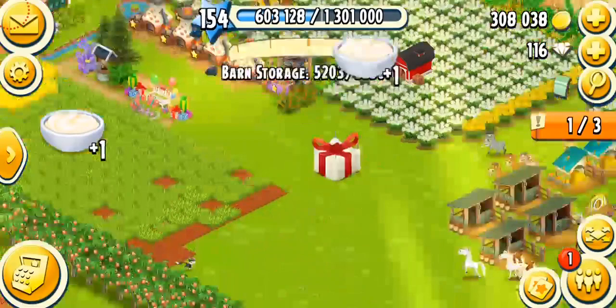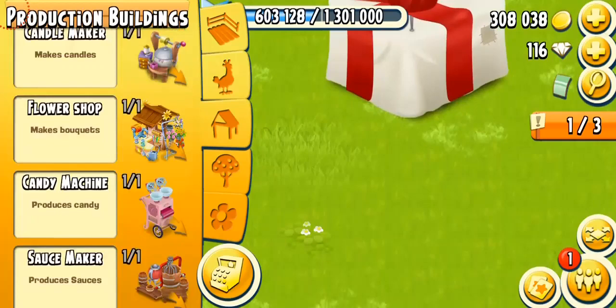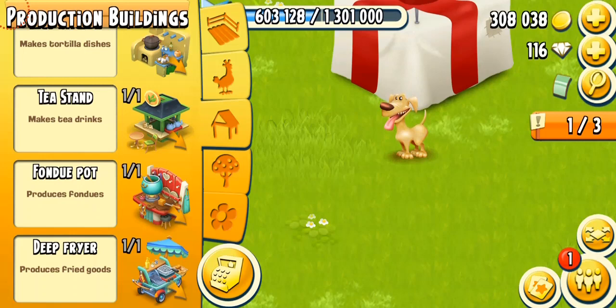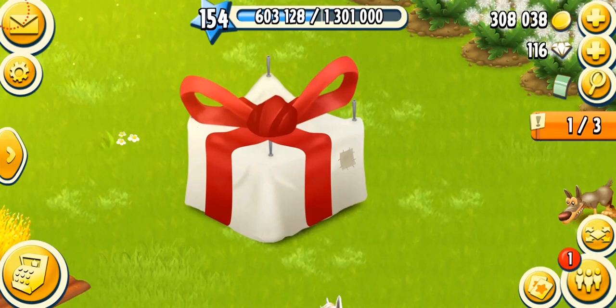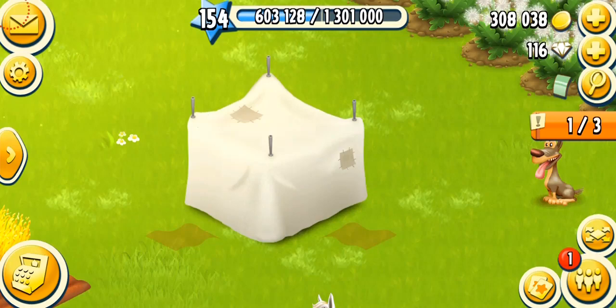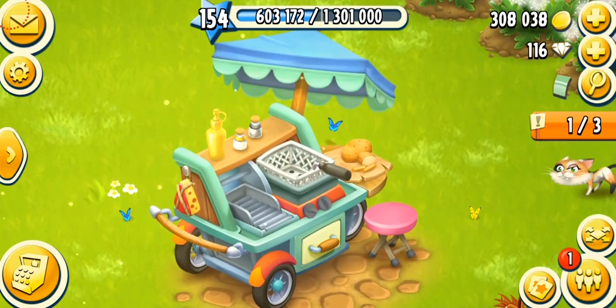We have finally built our deep fryer! If you guys don't know, this machine unlocks at level 87 and this is the most expensive machine in the game — 900,000 gold coins. It took me about four days to build this machine. Let's start unwrapping on three, two, one. Here we go! Oh my God, I'm so happy. Here's 34 XP for opening this machine, and here is your beautiful, beautiful, beautiful and very big deep fryer.